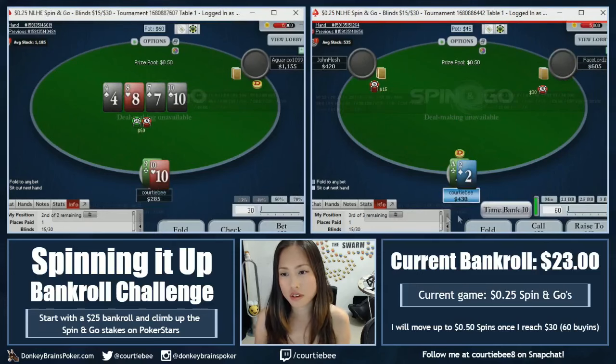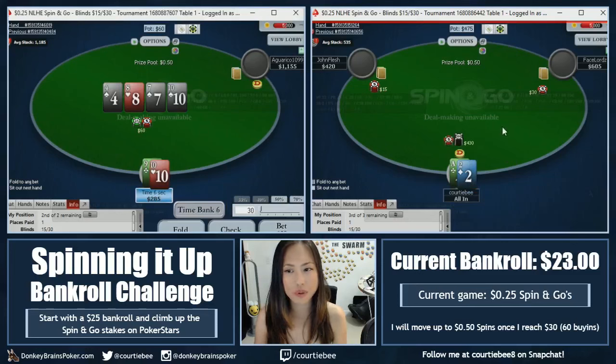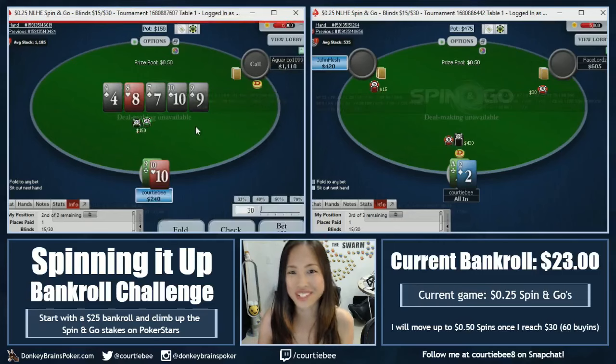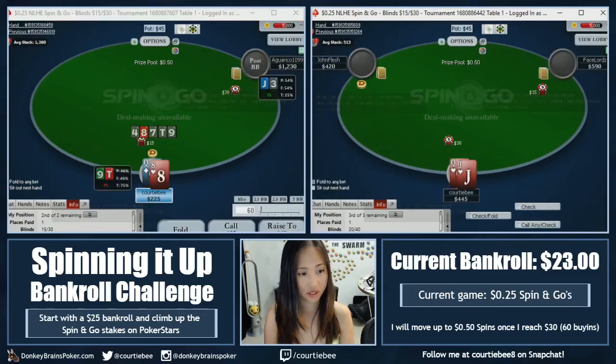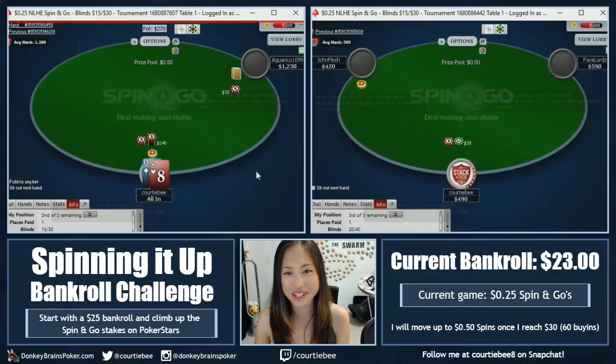I'm not exactly sure about ace-2 here, but I think it's probably okay to jam. Let's make it 45 on the left. My mouse is being really weird so I'm gonna switch it up here in just one second. What a crazy river! Not a fan of that river at all. Okay, so we got there with the flush. Nice hand.